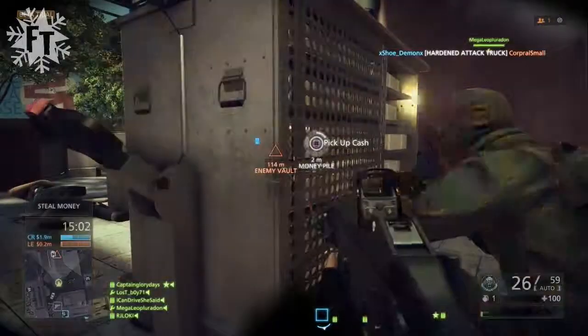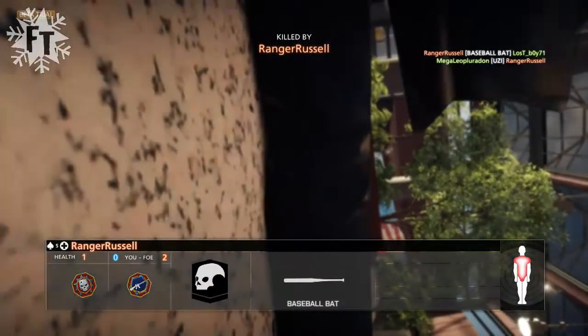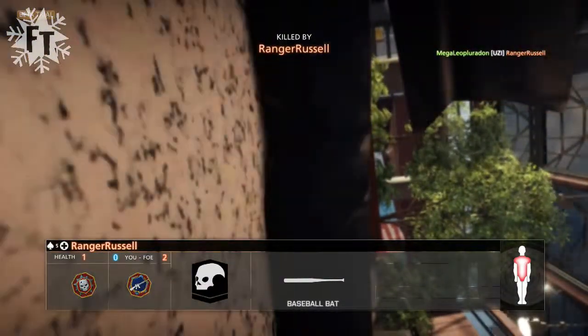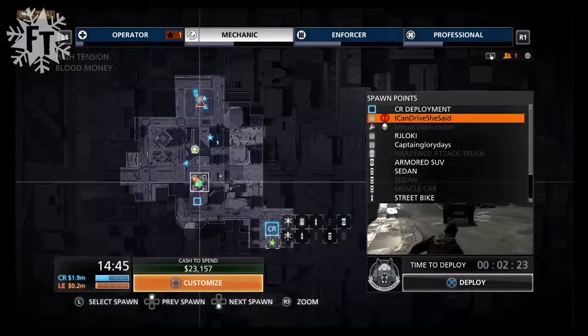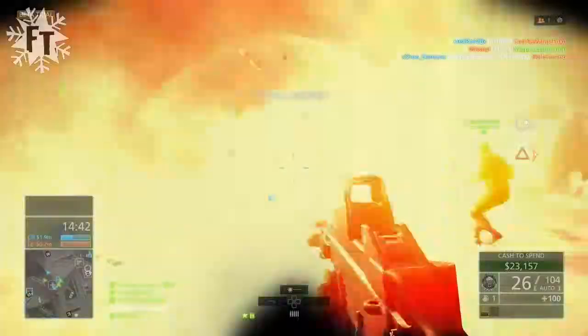You see me come back and then I get baseball batted — he takes his baseball bat and chokes me out. They've added a baseball bat, a knife, and a police baton as melee weapons in this game. The baseball bat is fun — I just want to run around and clock people in the head. But you'll see me stick to the taser as my main weapon.